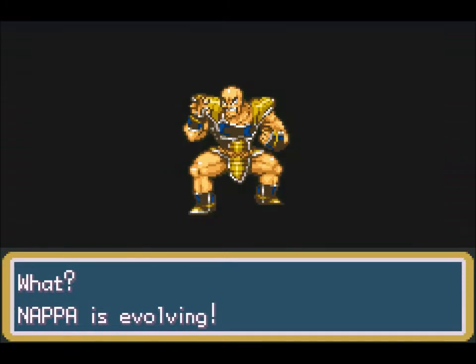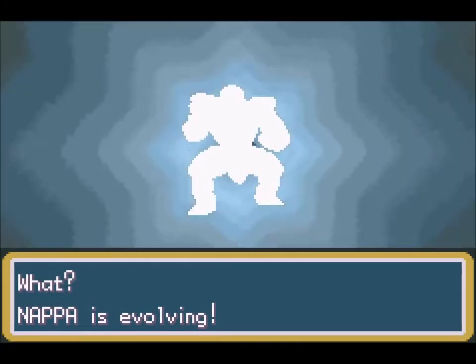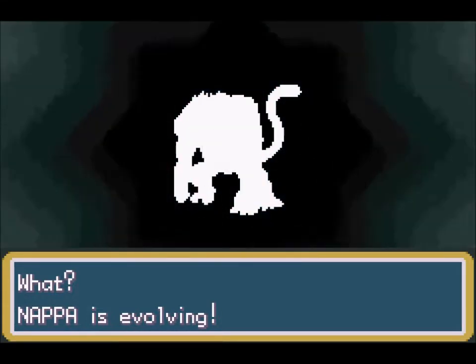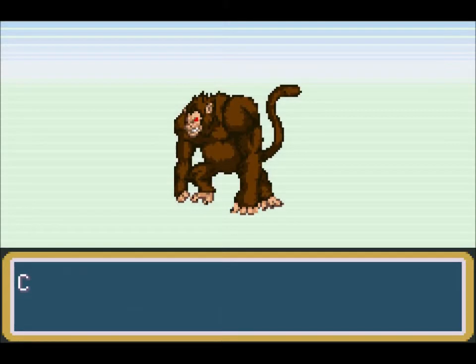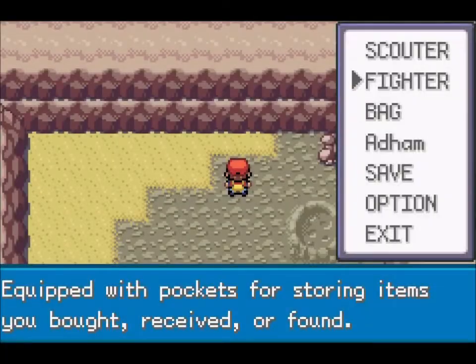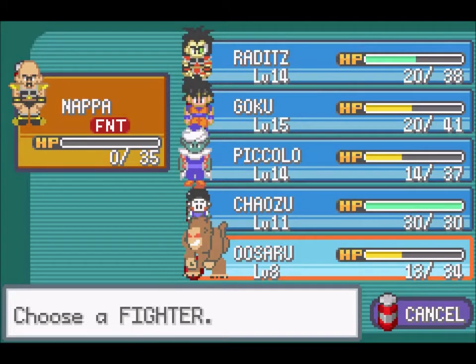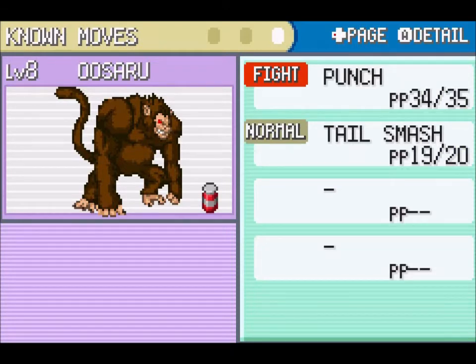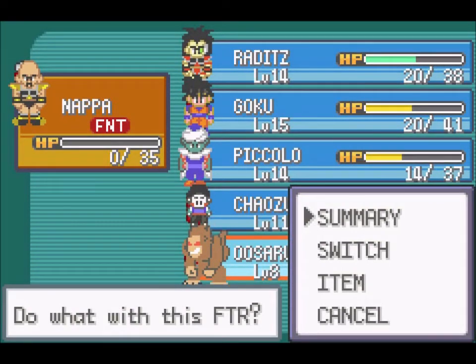Nappa is evolving! I never dreamed of saying those words. The ability 'Intimidation' lowers the foe's attack. He learns Punch and Tail Smash — the same moveset as the Nappa he came from — but maybe later on he'll learn some new moves.